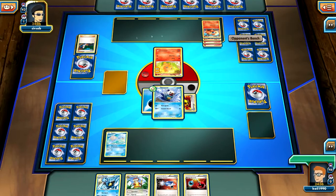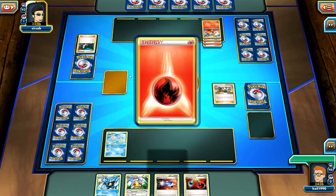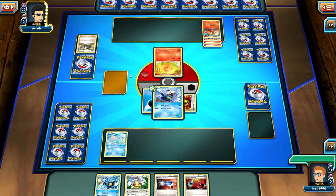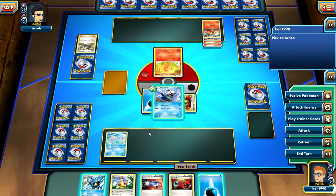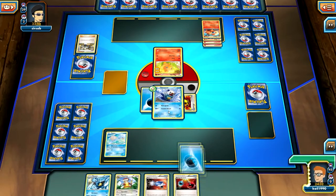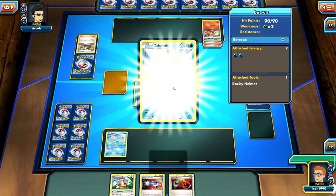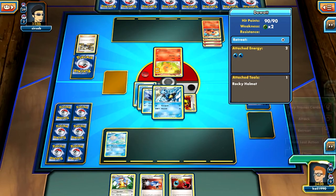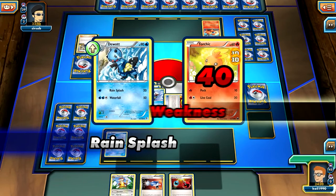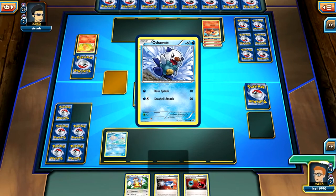Rain Splash - I'll do 20 damage because of weakness. It's going to... he must have the evolved form in his hand. I knew he'd have it. Try to keep it at the back and just power it up. I bet he's got the third stage as well. He must do. He's powering it up. Come on, give me something good. Another water card - I will pop that on there. I will then evolve. Which means I will Rain Splash and get rid of him. And I'll put him on my bench.